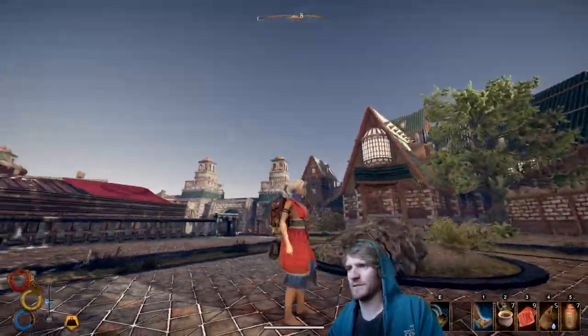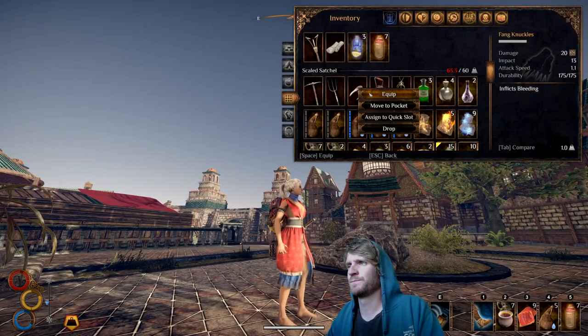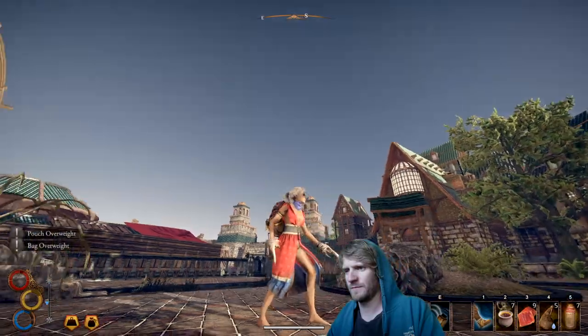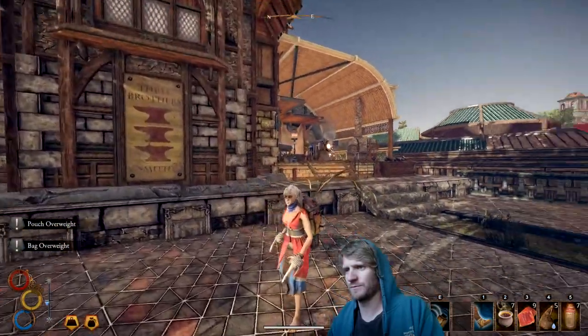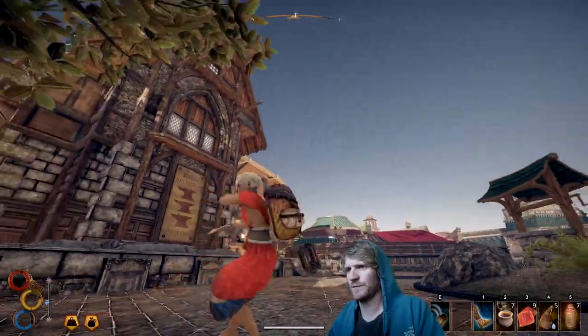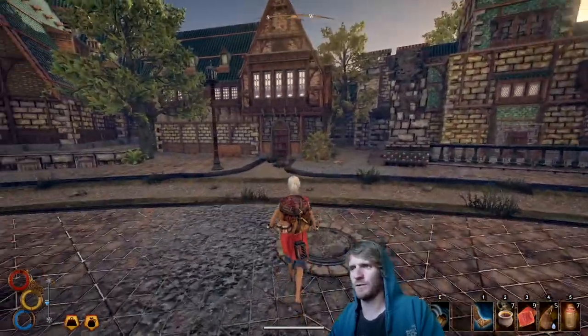Fang knuckles: 20 damage, 13 impact, 1.1 attack speed, inflicts bleeding. Now we're looking at some decent weapons — decent fists. Things are starting to get really comfortable.